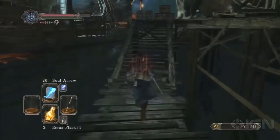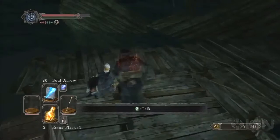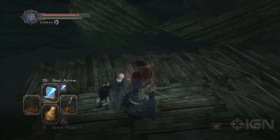Moving a little farther on through the game, as you go past Heed's Tower into the Dead Man's Wharf, you'll find this Sorcerer on the end of the dock. He sells Sorcery Catalysts and spells, and he's a really handy guy to find if you're going to use any kind of offensive magic.